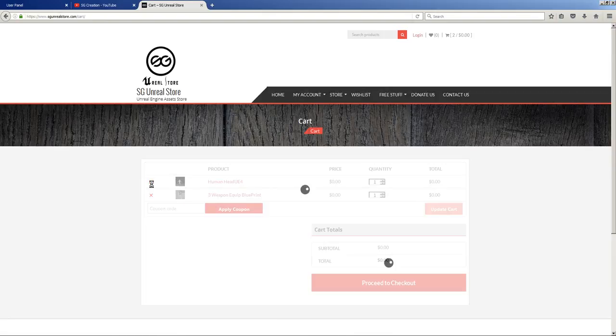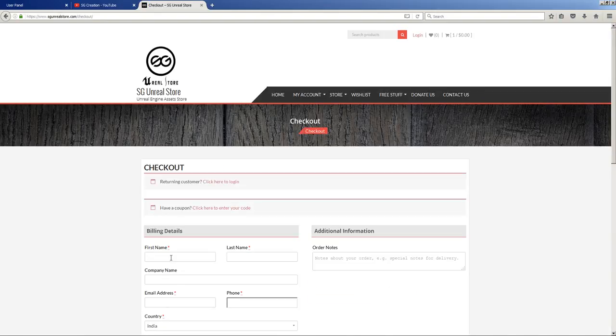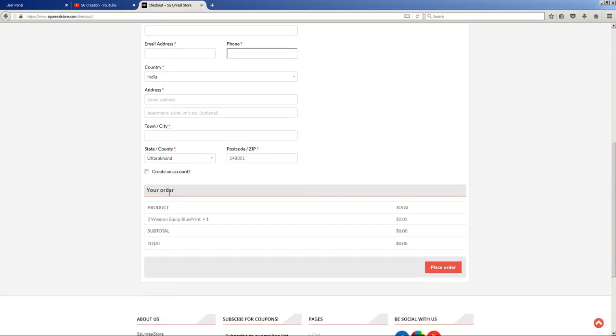I have already added items to the cart. Just uncheck what you don't need, then select what you want. Proceed to checkout and please fill in the form and create an account on my website.